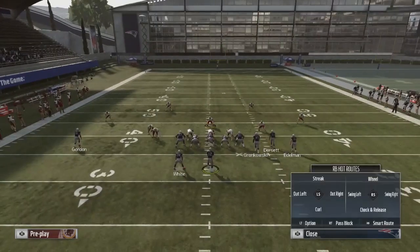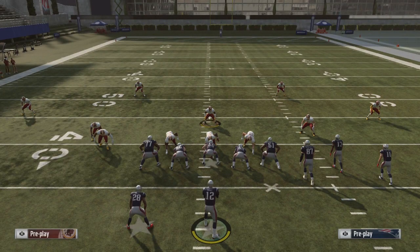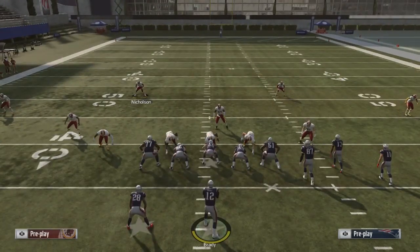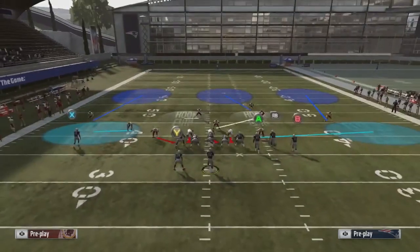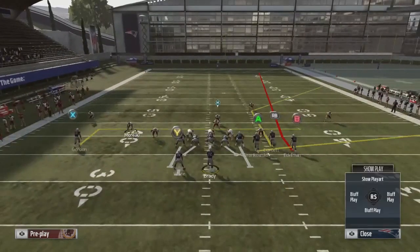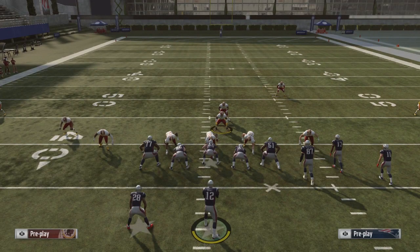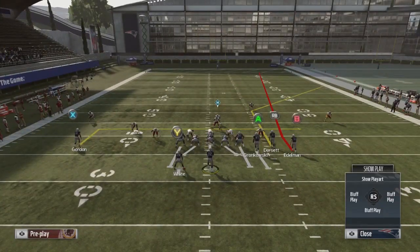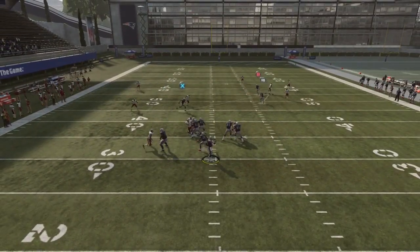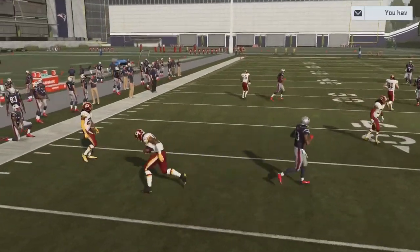All you have to do is think about it — there are two routes to worry about: the corner out and the in route. Instead of putting all the pressure on your user, you can make an adjustment with your defense, like manning your safety on the in route. What that will do is make you as the user say, 'I don't have to worry about the in route anymore.' There's a streak on the corner — obviously I'll guard the corner — and BAM, the corner is locked up, the in route is locked up, and basically the flood concept is locked up.